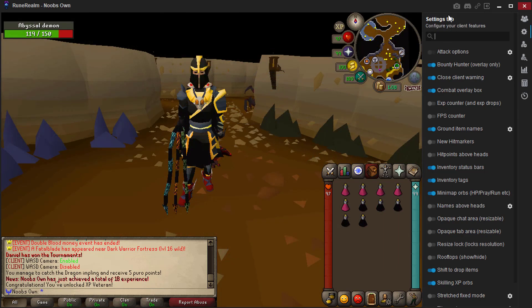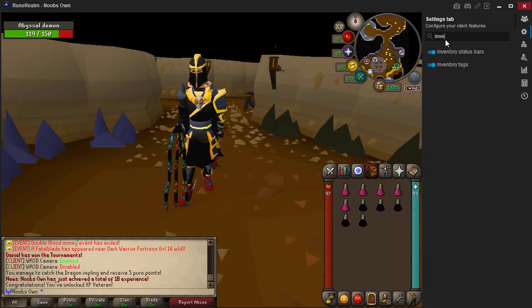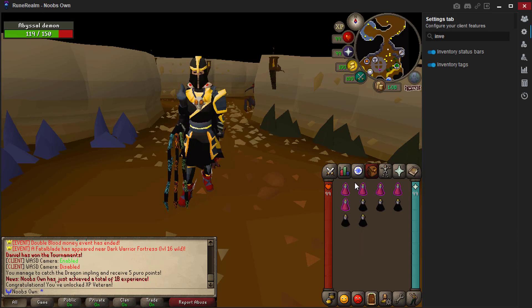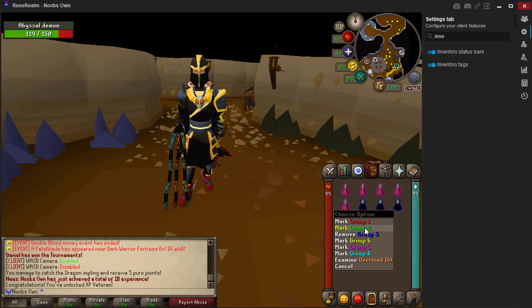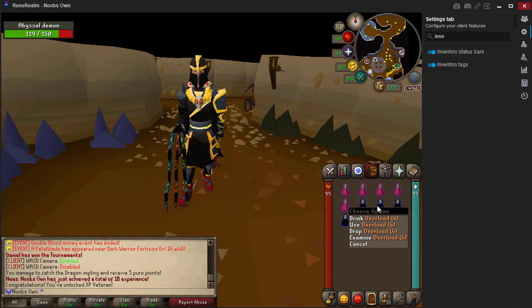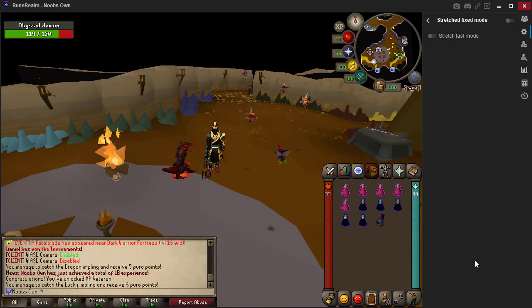There's also a live updating search bar, which is really nice. For example, if I want to go to inventory tags — which is another feature I want to showcase — you can turn this on and off. When toggled on, you can right-click your inventory symbol and click configure. This allows you to right-click any object in your inventory and give it a color. For example, marking group 5 gives a purple outline, marking group 3 gives a blue outline. When satisfied, right-click save and you'll have those nice little outlines on your items.